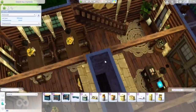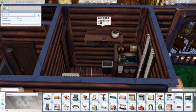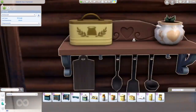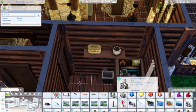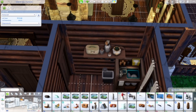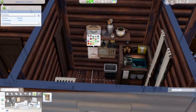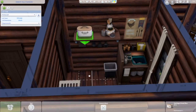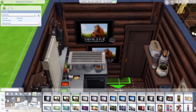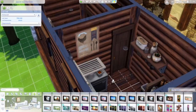Right now I'm just placing some decorations. Those little jars I put down are from the Country Kitchen kit, one of the first kits that came out. I was thinking they're like maple syrup jars or honey jars that you can put on top of your flapjacks, or buy, or they're just decoration. That was my train of thought on that.